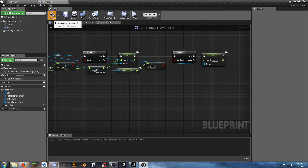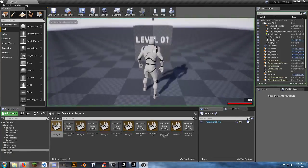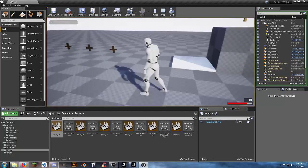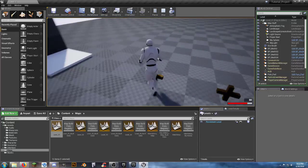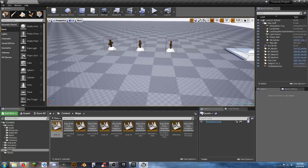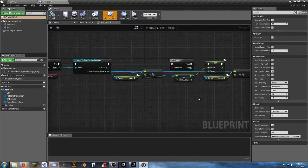UE4 just has it out for me sometimes. I'm going to close the blueprint, save everything, go back in, and do it all over again. We don't have a destroy actor in there and we don't want to destroy the actor. This is something very simple that I've done a hundred times that is now just not working.